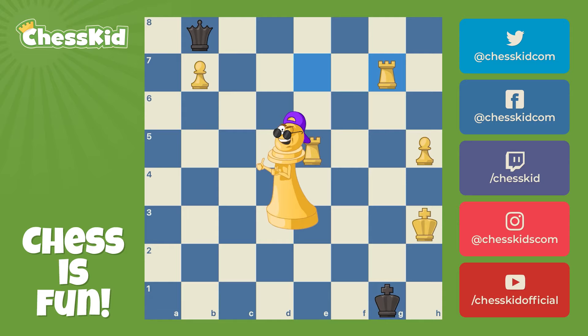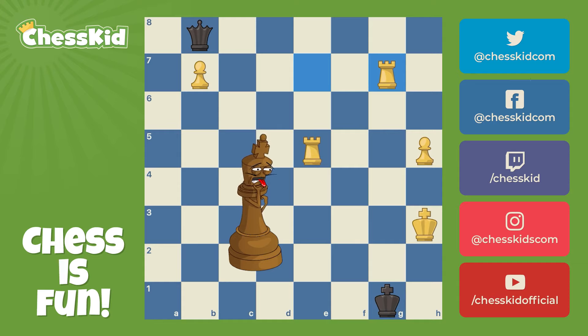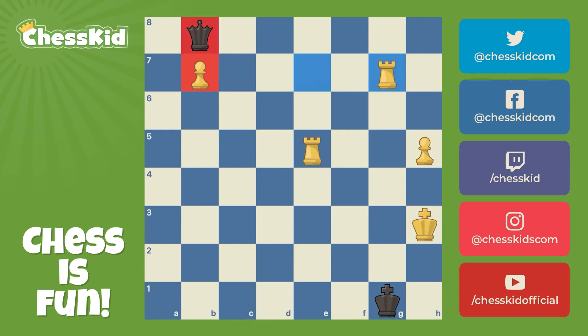Was it fun for you? I hope you were dancing the whole time. And you can see in this position, the black king's in bad shape. White already has one passed pawn. The queen is stuck. Another passed pawn can march up the board. And it was finally time to give up for Anand.